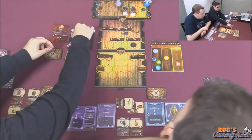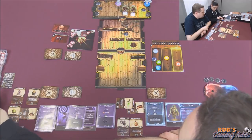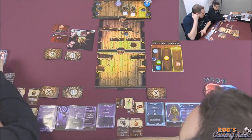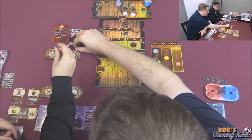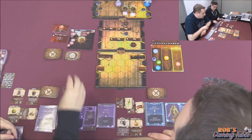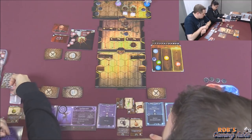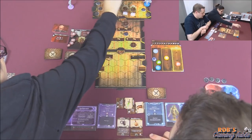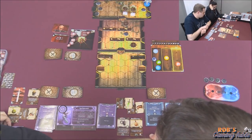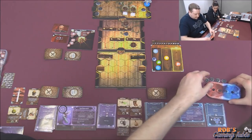Now I'll attack number two for three — taking away two, giving him five total at eleven, so three away from dying. I lose that card. On my turn I'm going to go invisible. Long resting — stand up cards, get two health back to ten. No card to discard — I'm not in a rush.